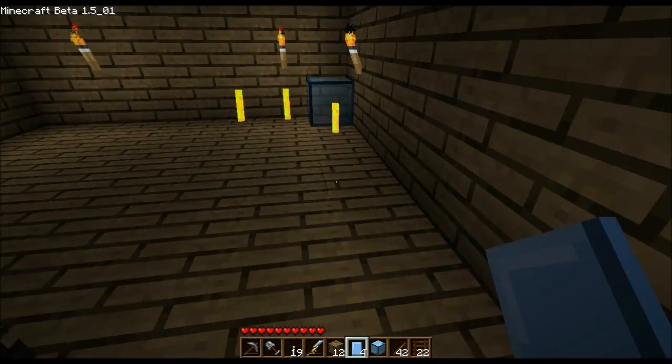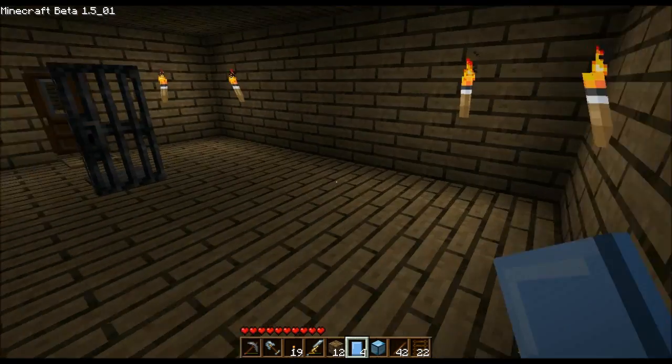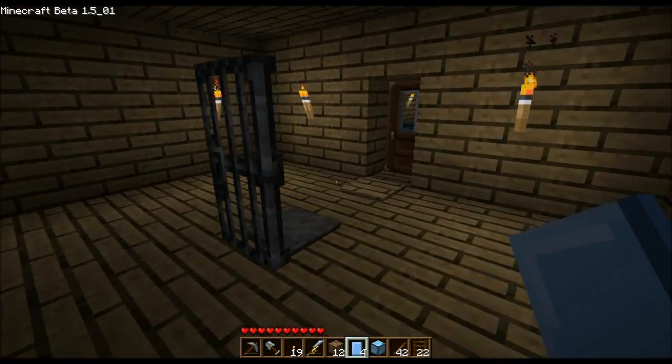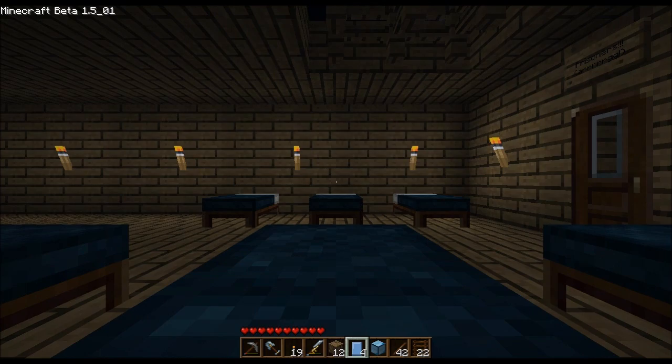I can just get the iron door here because I had that iron cage. I'm going to leave the iron door because it's kind of a pain in the ass to break, and we're gonna take a nap.